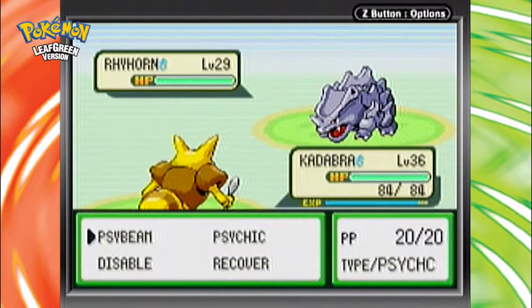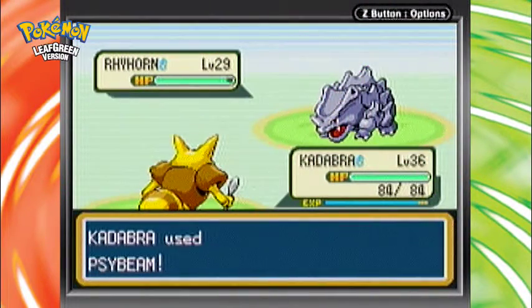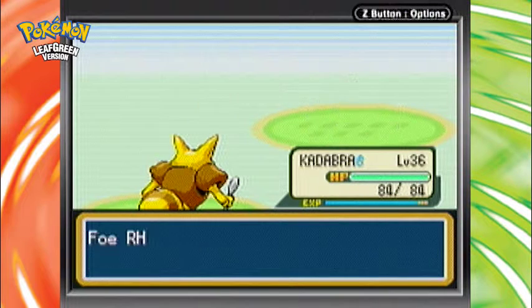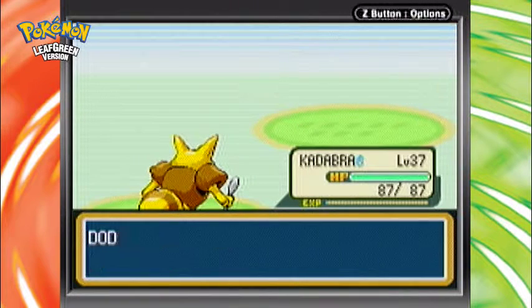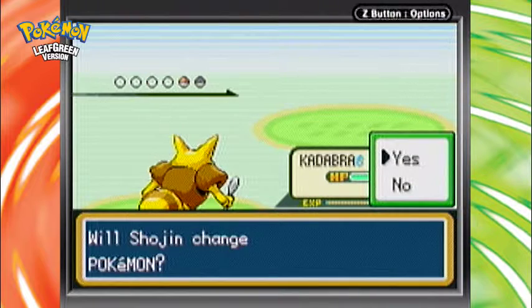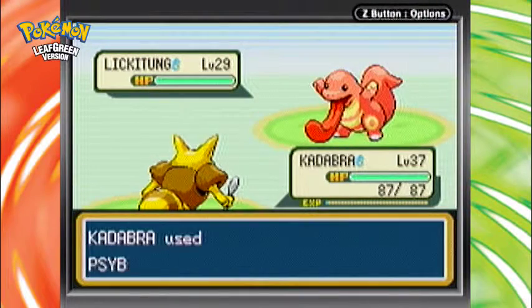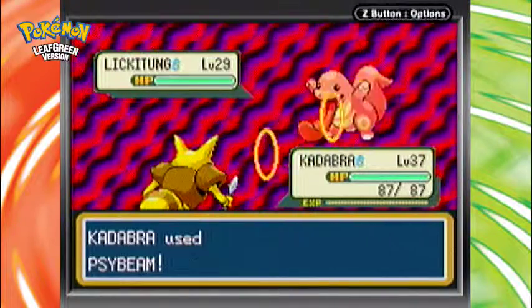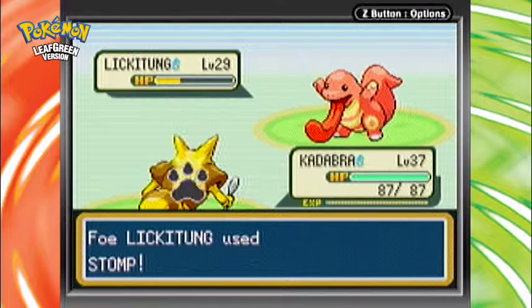Which, in this case, we're really overpowered apparently. I mean, if there are only level 30s here — I'm pretty sure Zapdos, who obviously we're going for in the Power Plant, is like level 50 or something like that. And I just realized I've been talking over this part. I really shouldn't be, but oh well.